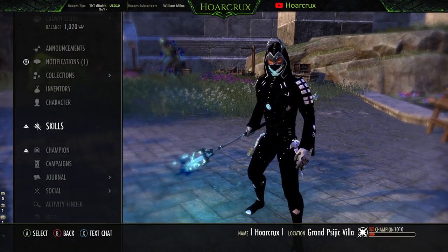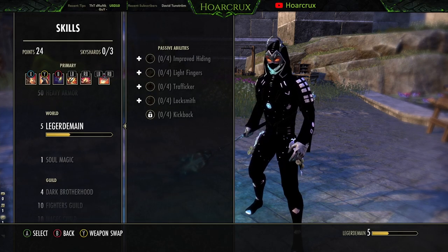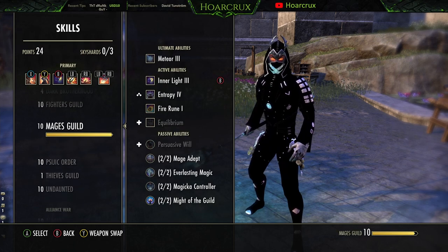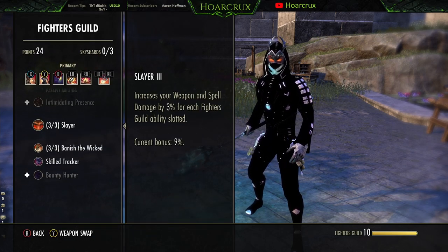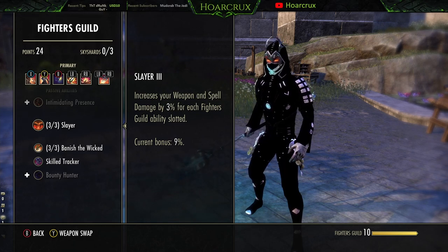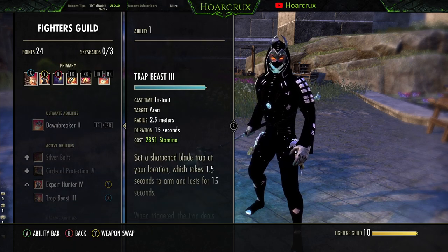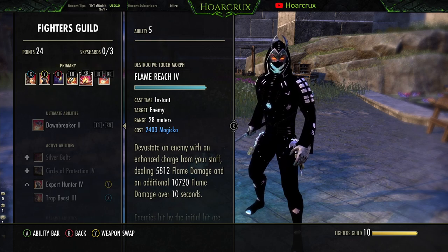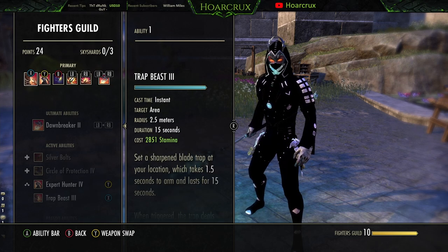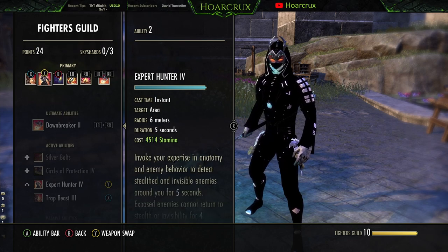Now let's go over some passives. On the skill bar we have plenty of Fighters Guild abilities, and that's because each Fighters Guild ability slotted gives additional spell damage thanks to the updated passive. We need Flame Reach to proc the Perfected Inferno Staff. Expert Hunter and Trap Beast are filler slots just for the spell damage bonus. We have Inner Light, which is super crucial to this build.